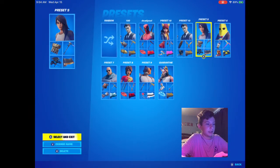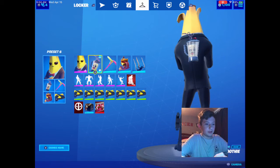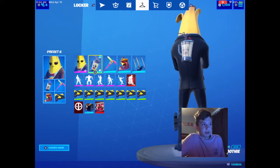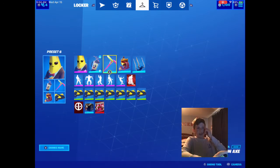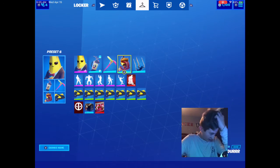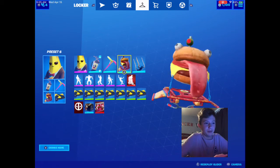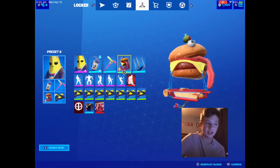Next preset is the Peely preset. I have Agent Peely with the Smoothie back bling — this was when Peely came out in like season eight, I'm pretty sure. Then we have the Balloon Axe, I had to get this in the season five battle pass, but it was really cool and goes pretty well with him. Then we have the Der Burger glider — I like it, I think it suits him with the food theme.